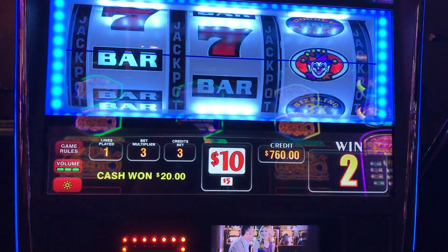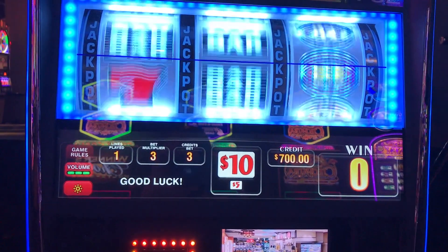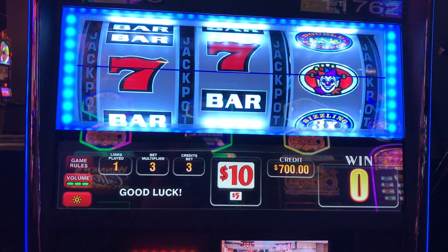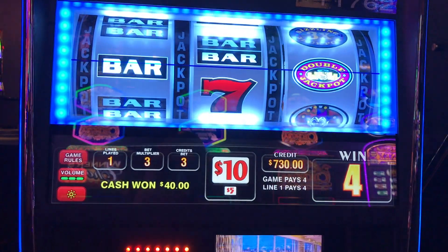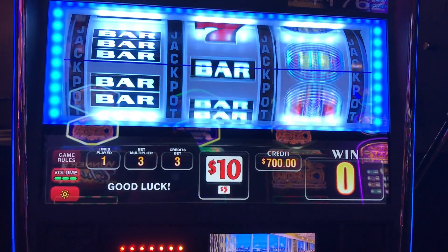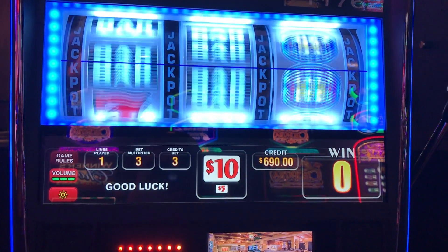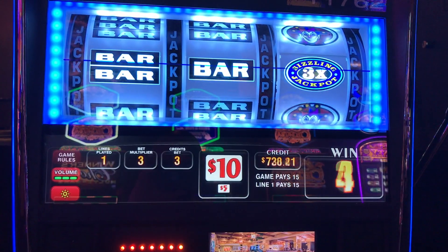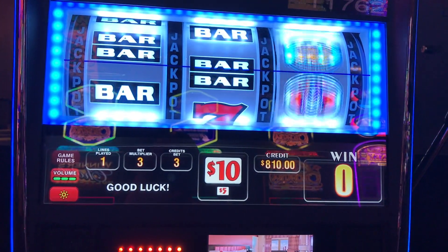Want those sevens. Sevens is $3,000 with the clown, $6,000 with the double, $9,000, $10,000 with the triple, and $40,000 for the top jackpot with the Sizzlin' four times. There you go — I'm up about $150. The machine has been paying me great lately, got to admit.